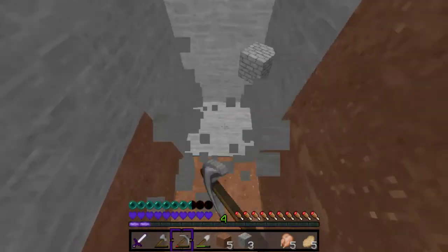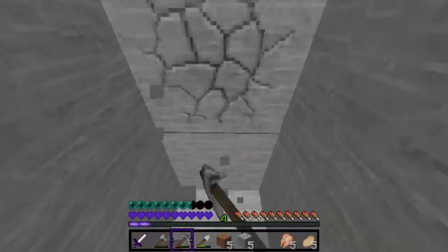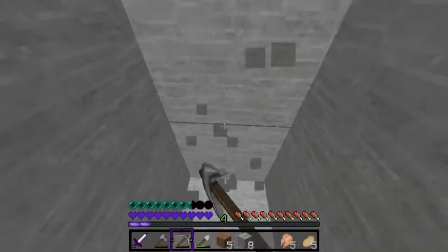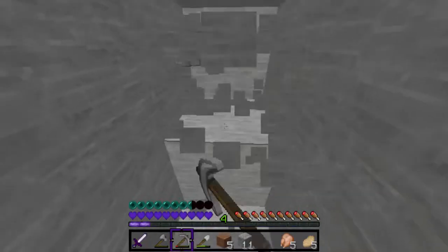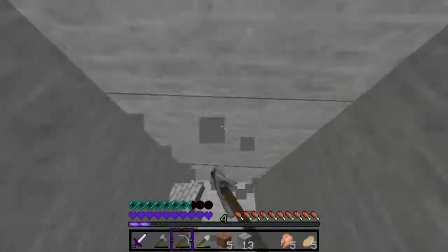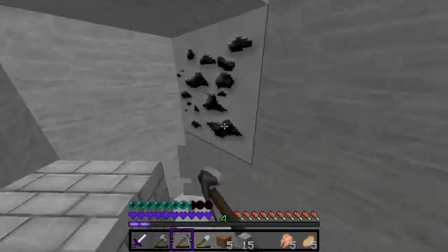My texture pack is really bright — did not notice that. I don't even need to make torches. The gamma's like really high up.